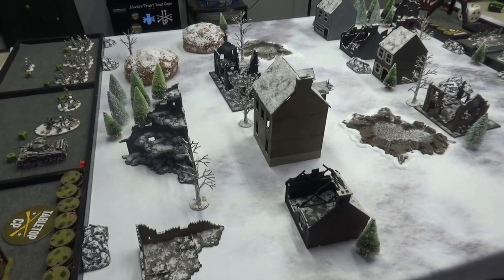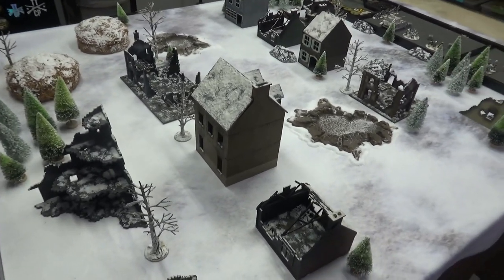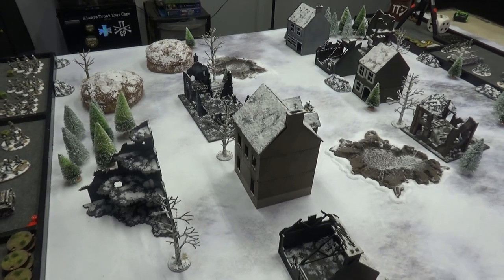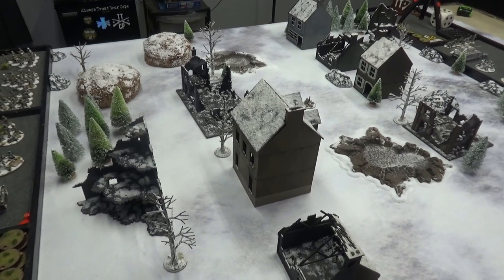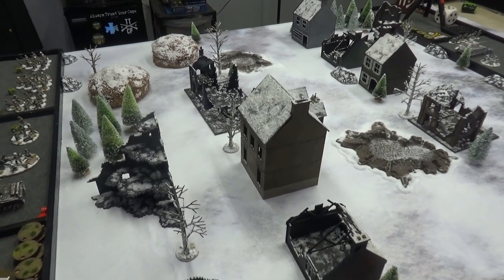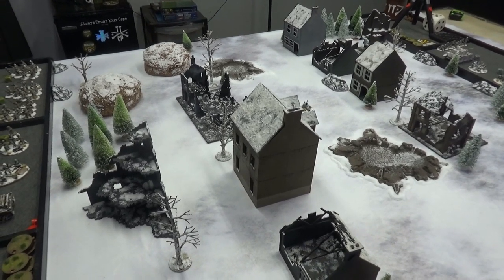We've got a new mat — this is the Nordic Winter Mat by Cigarbox. Corey was nice enough to send it to me when he found out we were going to be starting winter stuff, and I was going to use it as the base for all of our winter builds. Sadly, our local gaming store, The Ogre's Den, is closing down, and the owner Joe gifted me with a bunch of his winter terrain from the store. Between the mat and Joe's terrain, we've got a legit winter board a lot faster than I anticipated.